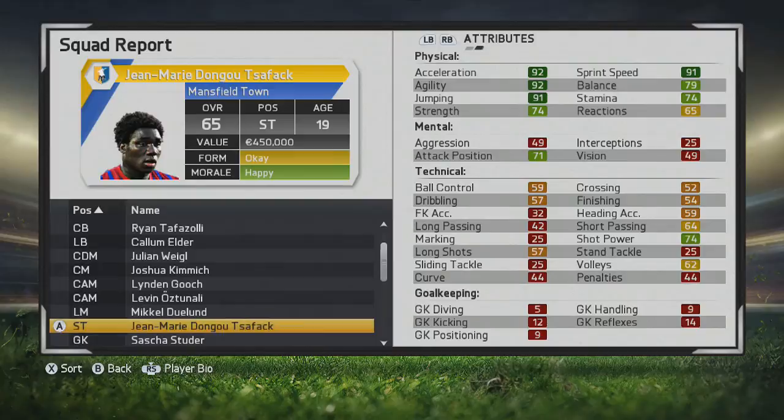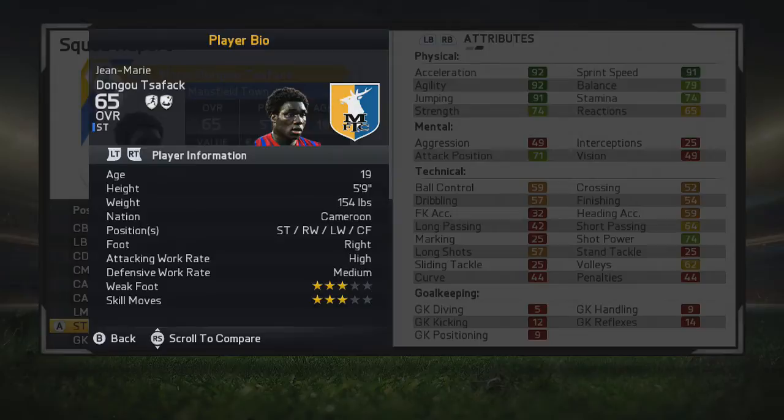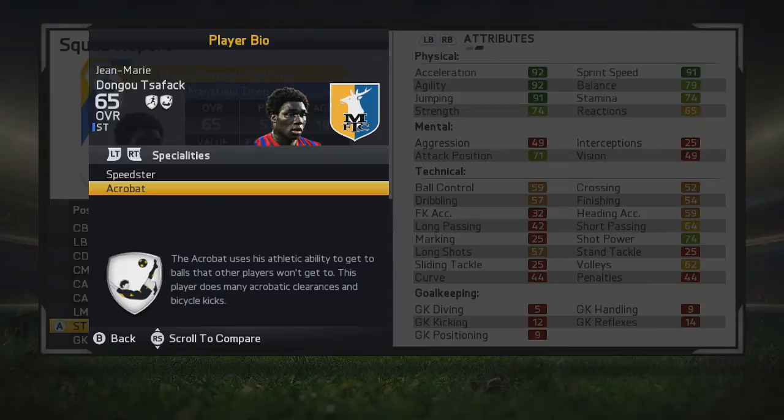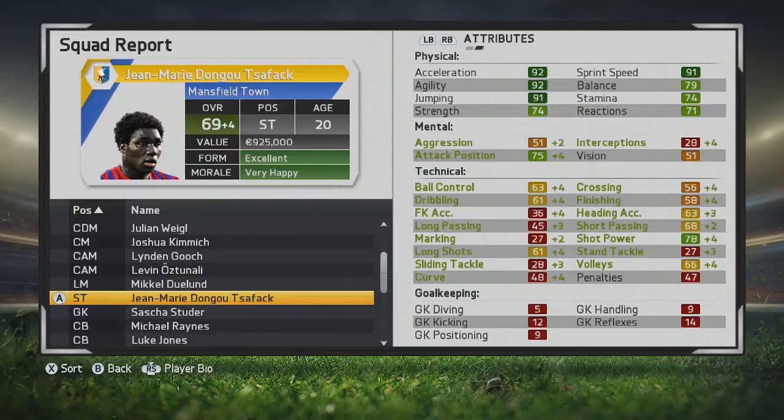The main point, especially in this test, is seeing how well his finishing can progress. Taking a look at his player information, he's a decent size — 5'9" — though the jumping ability makes him effectively a lot taller. He can play striker, right wing, left wing, center forward, and already has speedster and acrobat specialties as a 65 overall, which is pretty cool to see. But as a striker, there's definitely a little bit more needed than just those physical stats.